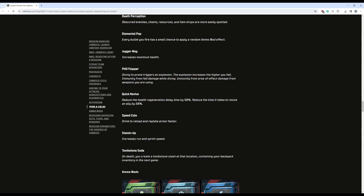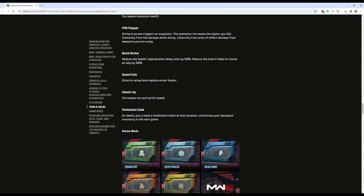Speed Cola: drink to reload and replate armor faster — they added the armor replating, which is going to be super huge in tense situations. Stamina Up increases your run and sprint speed, but does not increase the duration. Tombstone Soda: on death, you create a Tombstone Stash at that location containing your backpack inventory, and in the next game you can go to that same location to get everything from your backpack back. This is the best Tombstone ever — they actually made Tombstone useful, which is incredible.